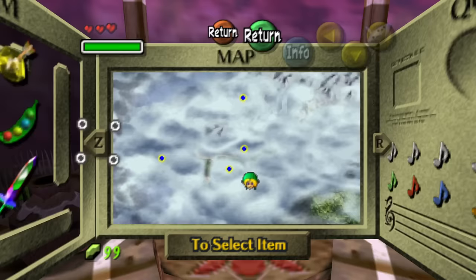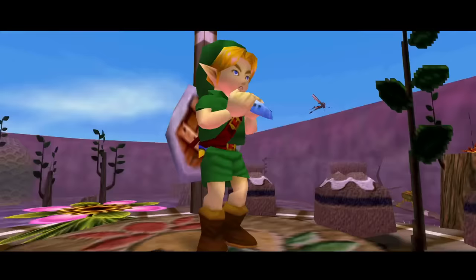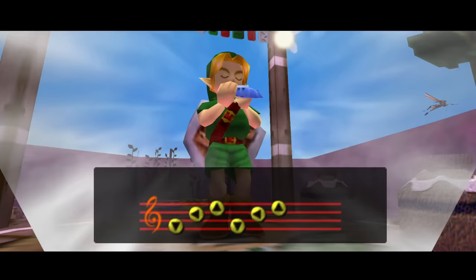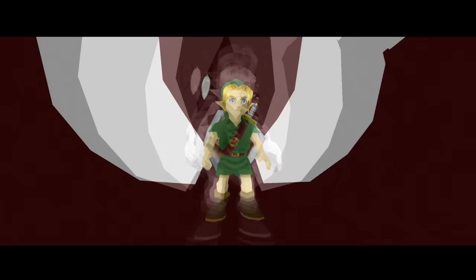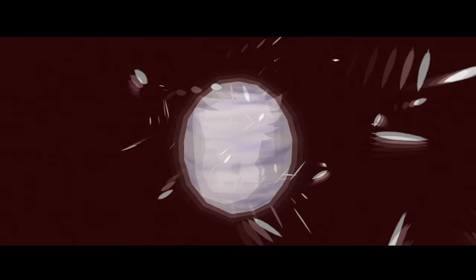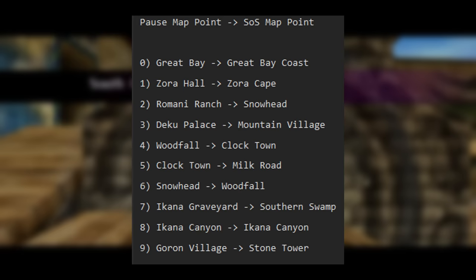By pausing the game and setting your cursor on the map to a location that you already visited, the game sets a value known as a warp index depending on where your cursor is. The bytes in memory that track where your cursor on the pause screen map is are shared with the warp indexes when the Song of Soaring map pops up.